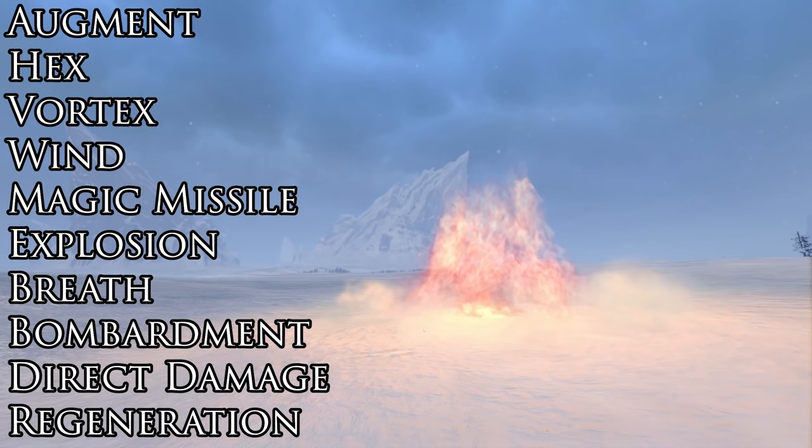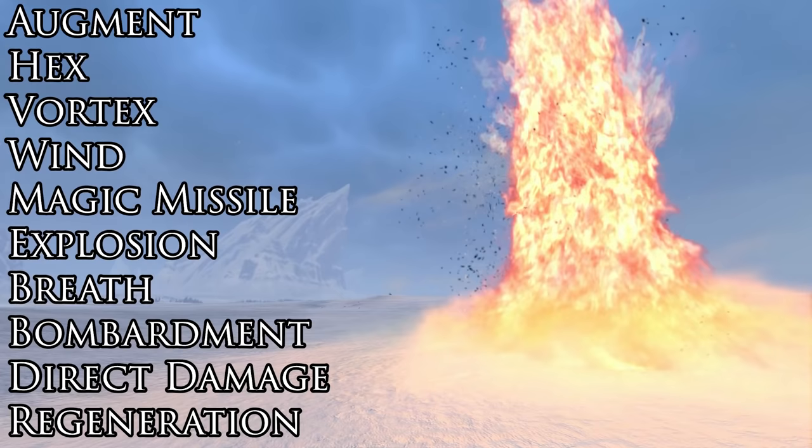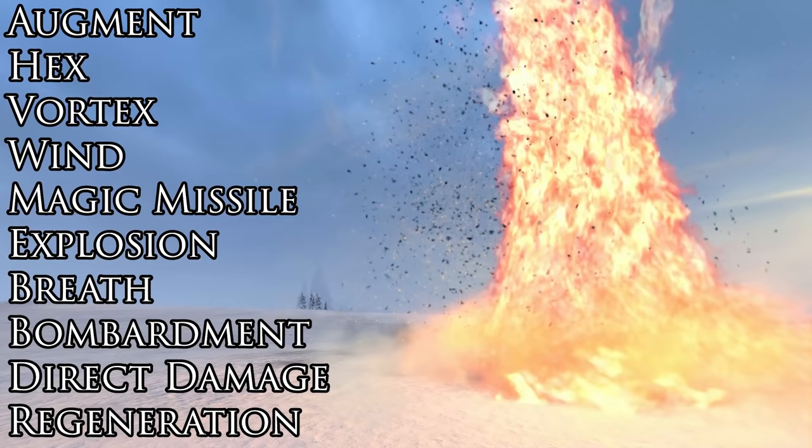So how do we get to know all these spells? Let's look at the different types first: Augment, Hex, Vortex, Wind, Magic Missile, Explosion, Breath, Bombardment, Direct Damage, and Regeneration. Those are the 10 main types of magic spell. But we can group these up and realize they're all actually quite similar or linked.